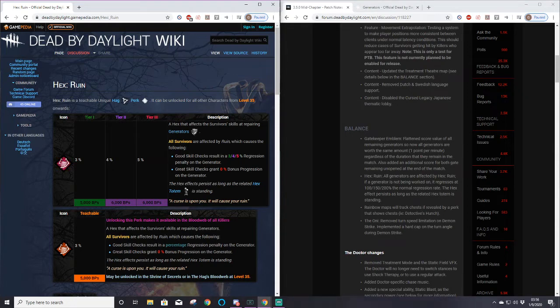With 80% of killers using the previous Ruin, it obviously isn't just skewed to only the weak killers doing it - even the stronger killers were using something that slowed down the game, and people saw an issue with that, which is why new Ruin exists.